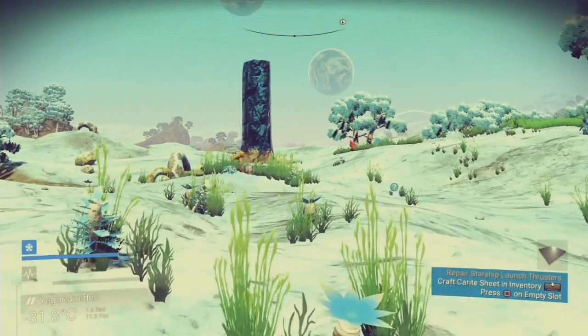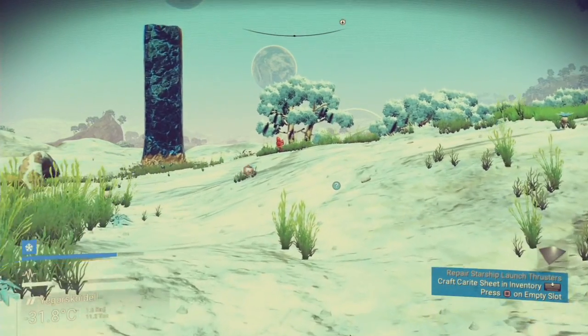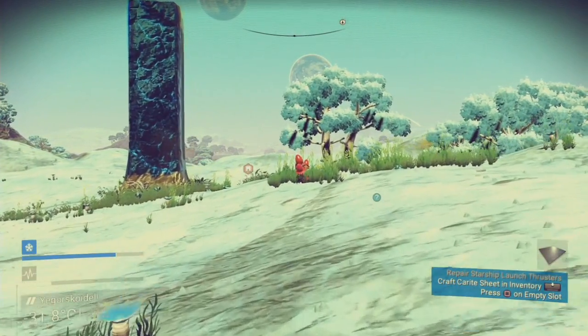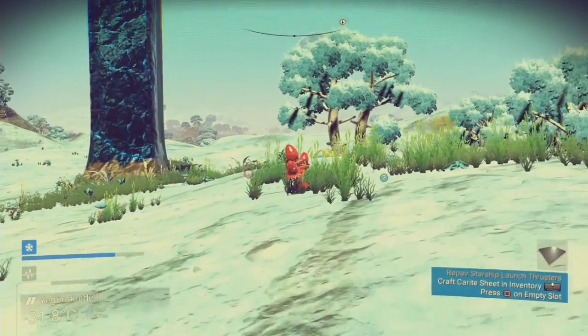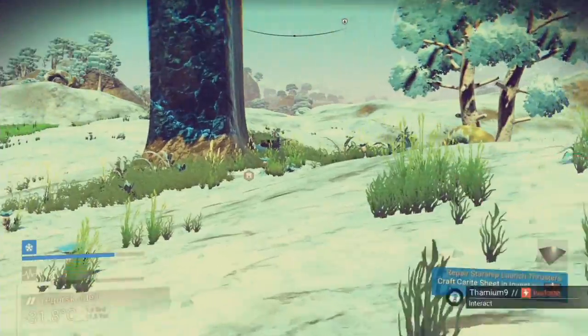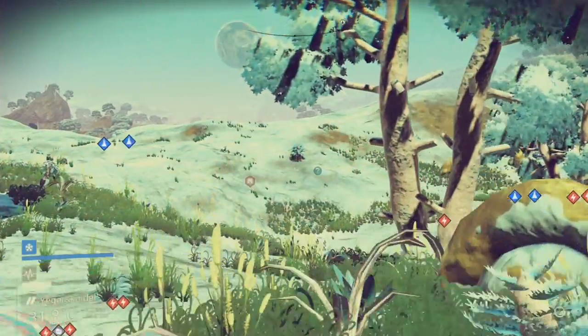Also, while you're walking around you can use your binoculars, and when you come across animals give them a scan. If it's a new species you'll get credits for it. It's a loot-based system for credits too — so if you find it really hard to find something, you've got to buy it.